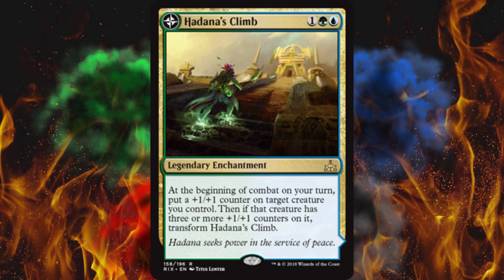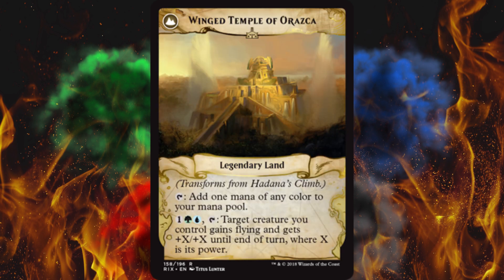First, we got Hadana's Climb. At the beginning of your upkeep on each turn, put a +1/+1 counter on a target creature you control, and if that creature has three or more counters on it, transform Hadana's Climb. You can do that as a one-hitter. It turns into Winged Temple of Orazca — you can tap to add one of any color, and if you pay three mixed color, target creature you control gains flying and gets +X/+X until end of turn where X is its power. Oh my god, manual double strike and flying. This is one of the absolute best flip cards I've seen in the entire set.